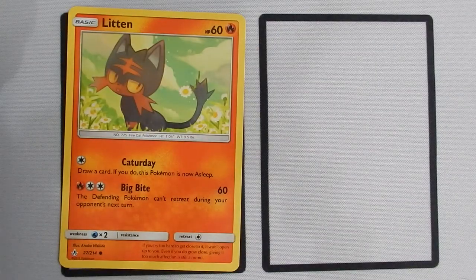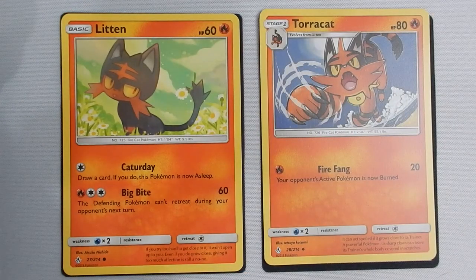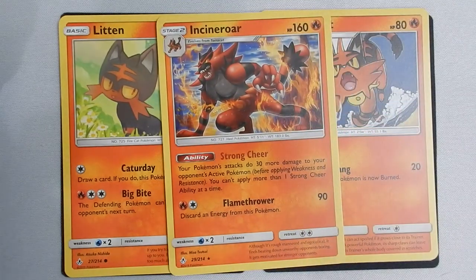Everything else we have is power cards, so we'll start with the Incineroar buildup, because without him the rest of the deck is almost worthless. We've already talked about Litten — 60 health, really powerful attack but takes a lot of energy, not something you want to build up since Litten can get knocked out so easily. Litten evolves into Torracat, which is 80 health. Fire Fang with one energy does 20 damage and burns — potential 60 damage total by the time it comes back around. Evolving up to Torracat right away just to get some Fire Fangs off isn't too bad. The big winner, of course, is Incineroar.